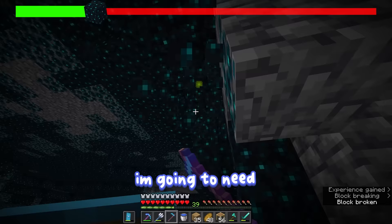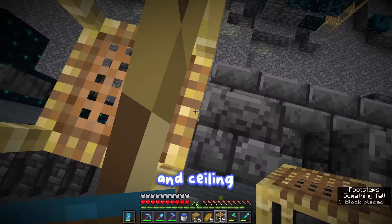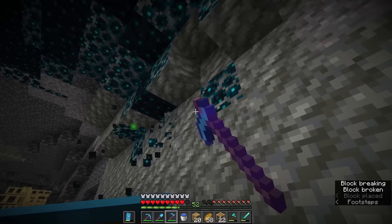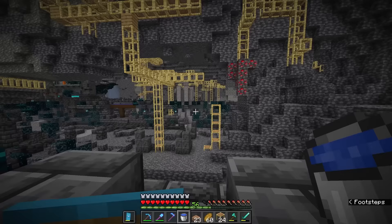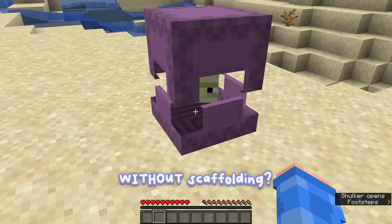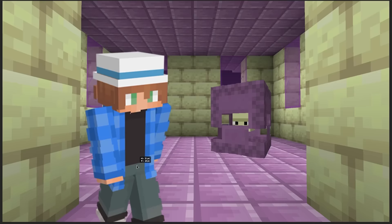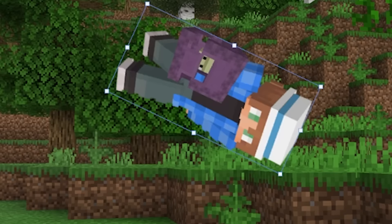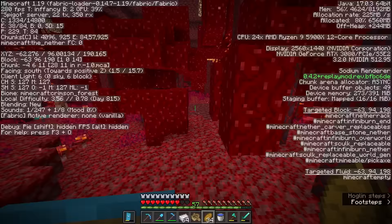I'm going to need a really good plan to get this skulk destroyed, especially as we move on to the walls and ceiling. Scaffolding is not going to work — it's just the most annoying block in the world to use. So how do I plan to reach the ceiling? All I need to do is go to the End, find an end city, acquire a shulker, bring it back to the Overworld so that it can make me float, and then I can mine the skulk that way. It sounds dumber now that I say it out loud, but it's worth a shot.